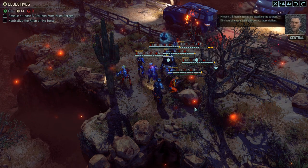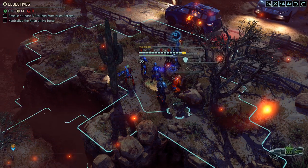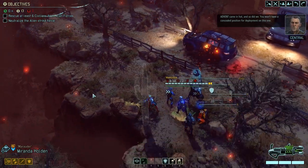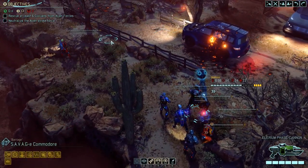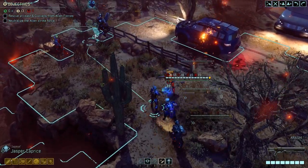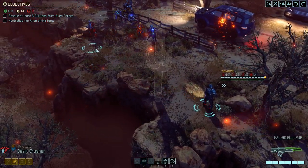Menace 1-5, hostile forces are attacking the outpost. Eliminate all enemy units and protect those civilians. Advent came in hot, and so did we. You won't have a concealed position for deployment on this one. Let's go right to a gigantic pile of civilians. If we're lucky here, we might be able to cover our mission objectives extremely quickly, and if we're unlucky, we've got to deal with a bunch of Faceless.